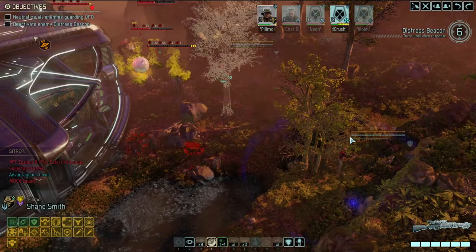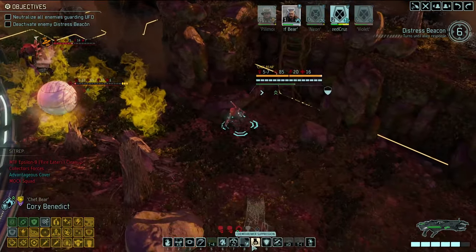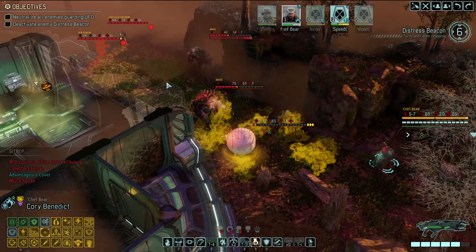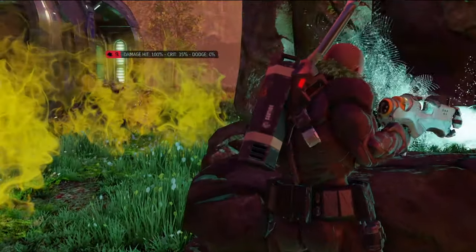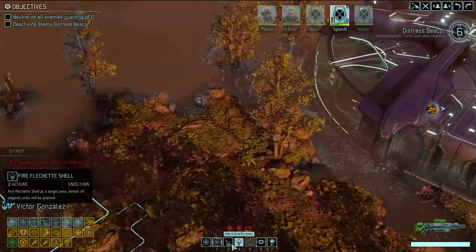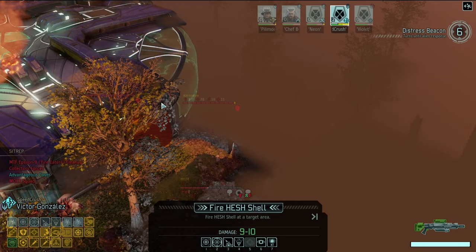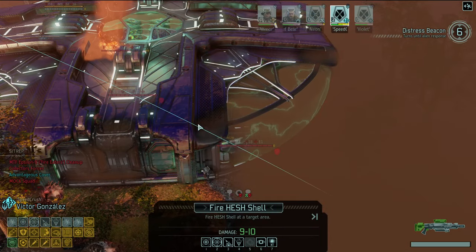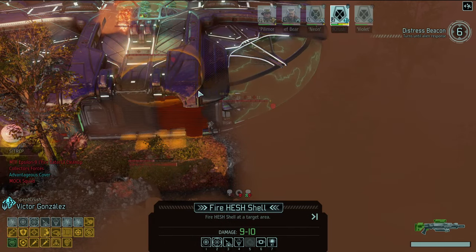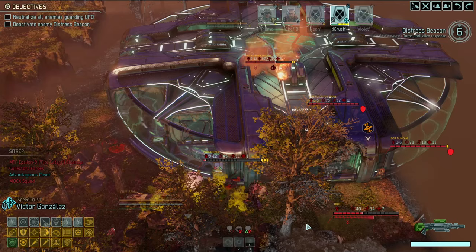Pillamore gives an extra move to Chef Bear who's in a compromised position. Using pressure blasts to blow enemies away. Firing up, get out of my house. Speed Crush uses the HESH shell — that's the play here. Finding the sweet spot — it's the sweetest spot in Spottington. The big shot connects but doesn't quite kill, though it might also break the distress beacon.